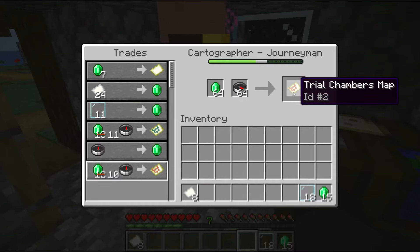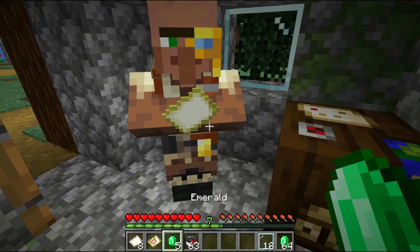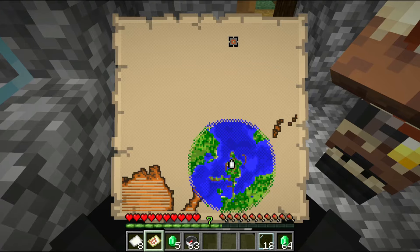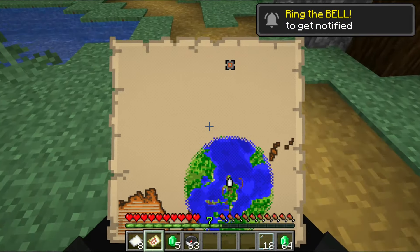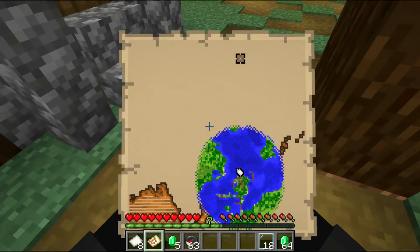Remember that each villager only sells one type of Trial Chambers map, so if you want to find another Trial Chamber you'll have to get a different map from a different villager. To get to a Trial Chamber, all you need to do is move toward the icon until you are standing right above it. It might be a bit of a long walk, but you'll eventually get there as long as you keep following the map.